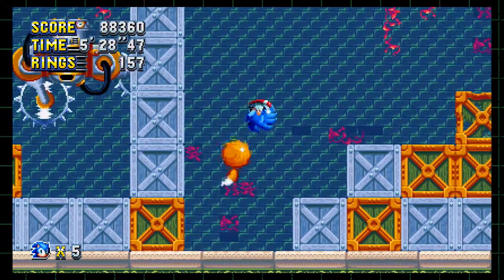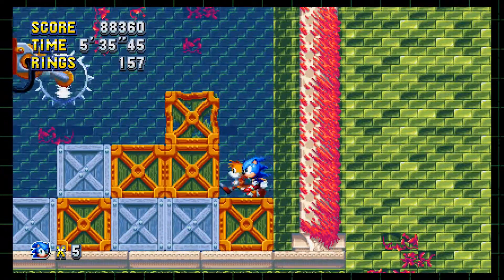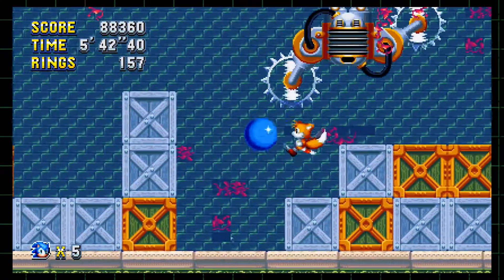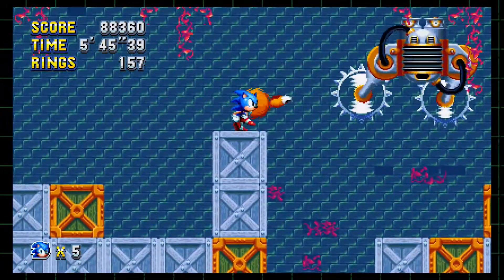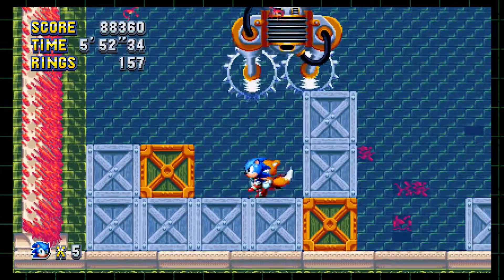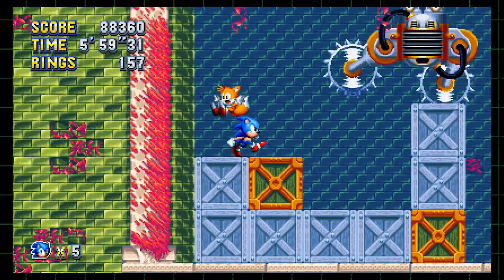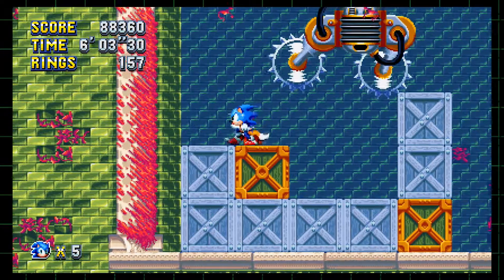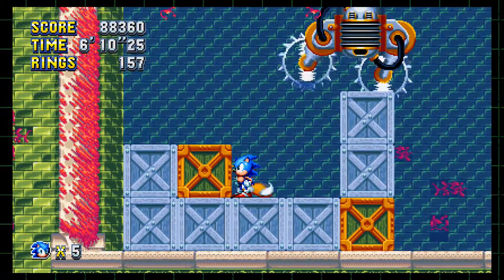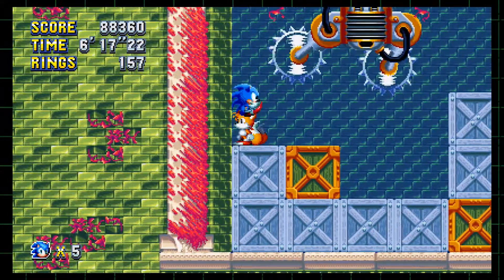Dr. Robotnik has some pretty harebrained schemes to kill one stupid hedgehog. Like, what if I built a robot hedgehog? Maybe that'll work. Oh no, it's got no arm — get him now! Let's do a really good job of making a robot that is very clearly just a bunch of spinning blades but give it a mouth and a face. You need to get it to target something — see, like that box, it's too far away. Thanks for taking that hit, Tails — you're always such a good sport.